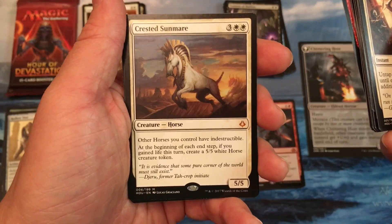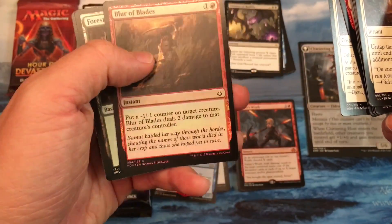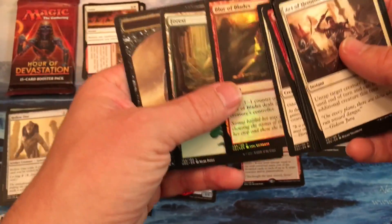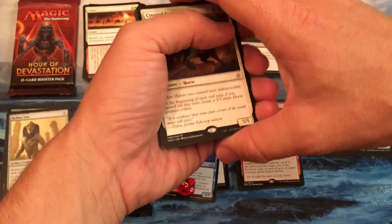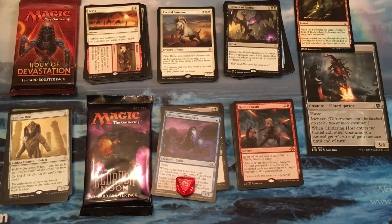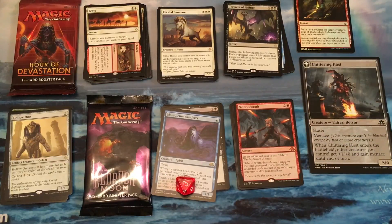create a 5-5 white horse creature token. Cool! And a foil — pretty. I'll throw that out on top. I have a feeling that might be the best one out of all these. We'll see if I get any more value. I'll see you in the next video.